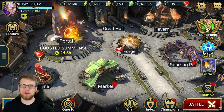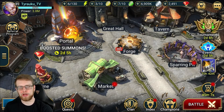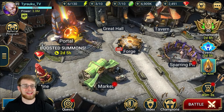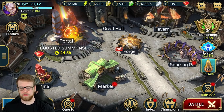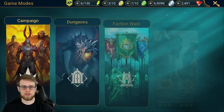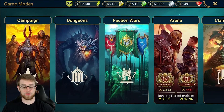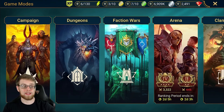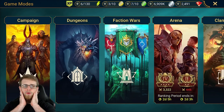Hey guys, Tyrako here. I want to talk about a champion who gets overlooked a lot. For a long time I just had him in my vault — he was guarding the vault — but I was struggling with orcs faction wars. A clan mate, Tycoons, told me he used this champion, Vrask, in a specific type of gear, and I was like wow, I can't believe I didn't think about that, because this literally makes him a significantly better healer.